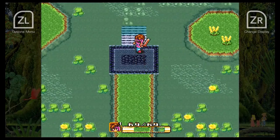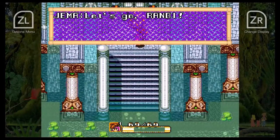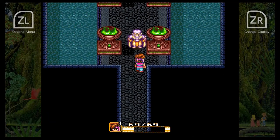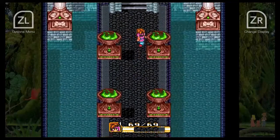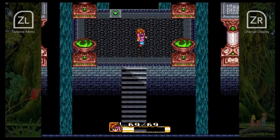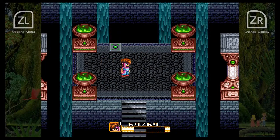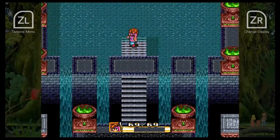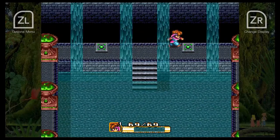We might as well head to the Water Palace. So serene. There's this switch — we should step on it and we can actually get to where we're going. Can't do anything with the one on the left, so let's press the one on the right.